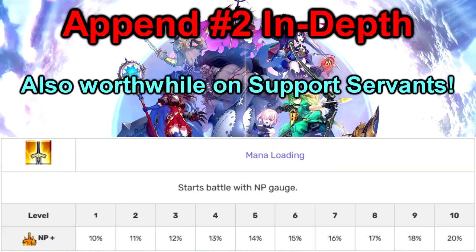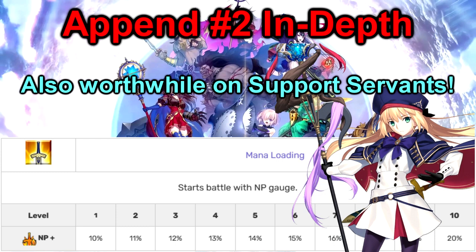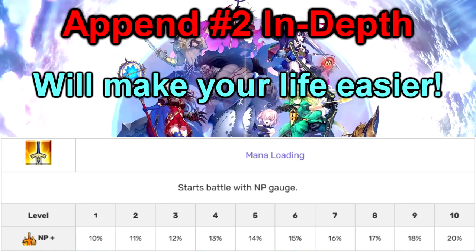This append is not just great on DPS but also on supports. For instance, now that Castoria is arriving soon on NA, even she would greatly benefit from this, giving you way more options on how you spread your batteries in your team and even enabling one of the legendary unkillable comps with her to start NPing on turn 1 for maximum consistency. So in short, having this unlocked will most likely make your life a lot easier by giving you way more options for both craft essences and team comps. If you can afford to unlock it I would highly recommend picking it up, especially on servants that you use a lot — just make sure you have all the materials and QP you need to max it.